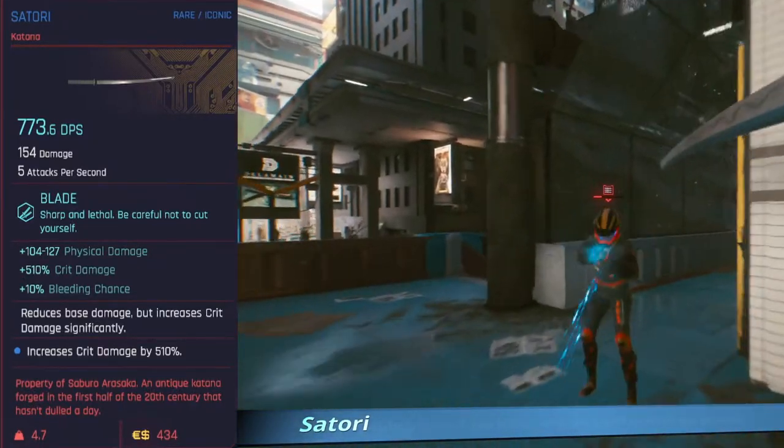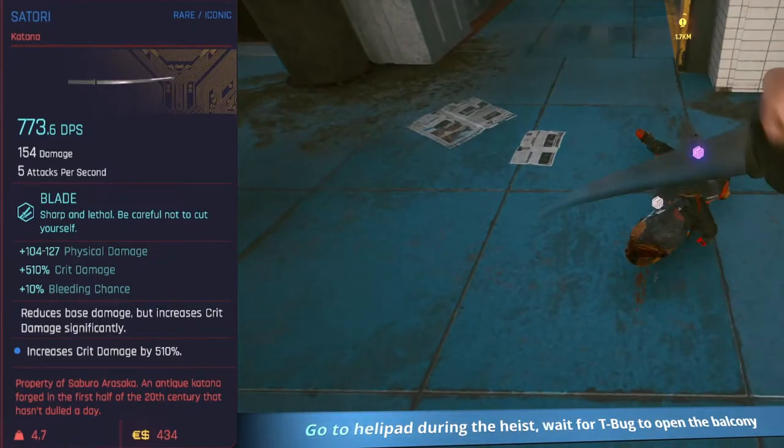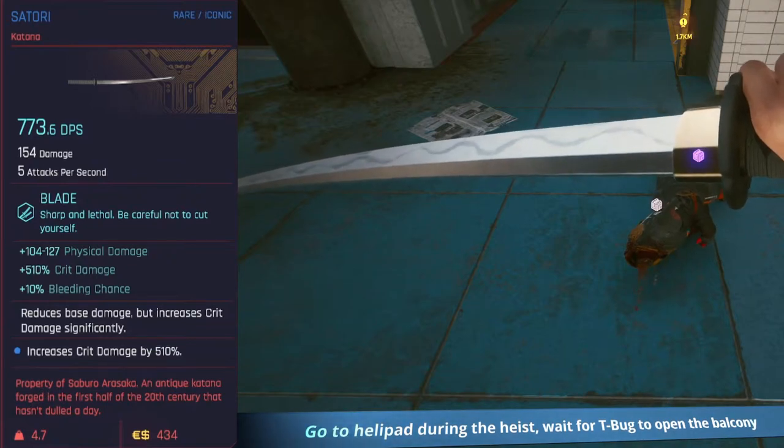The Satori Katana — the one we all missed escaping Arasaka Tower during the first heist. It's an absolute beast. Go back and either glitch up to the top and grab it from the helipad, or on your next run through, don't run out the window — scoot back upstairs once Bug unlocks the door and grab it for yourself.